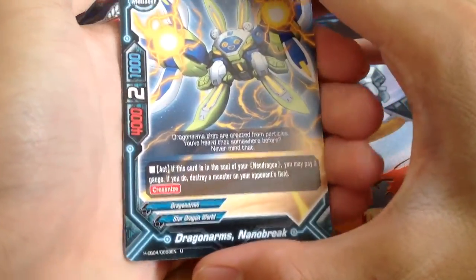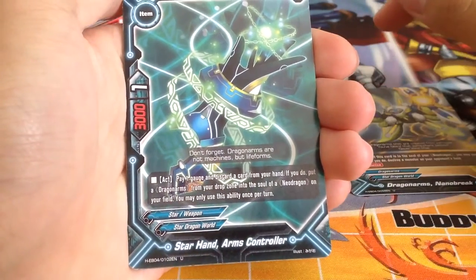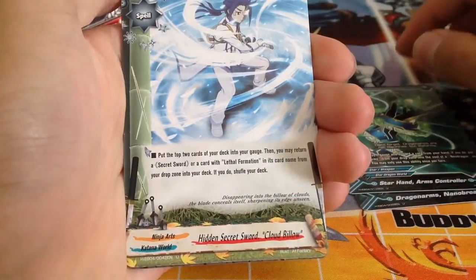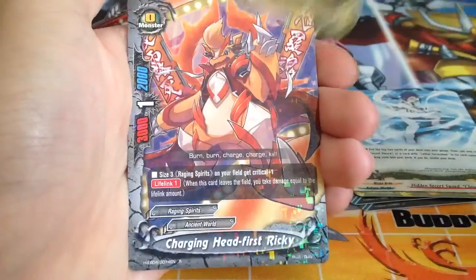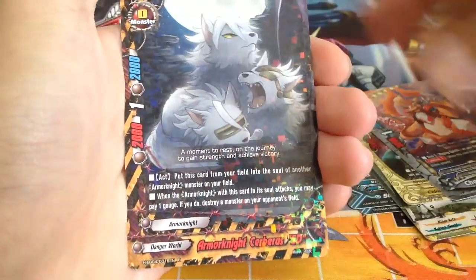Dragon Arms Nano Brick, Star Hand Arms Controller, Hidden Secret Sword, Astrius, New Rikki, and Cerberus SD.